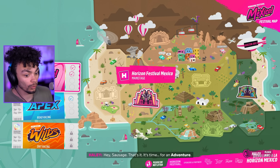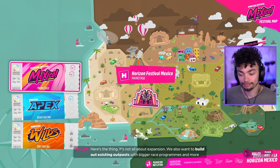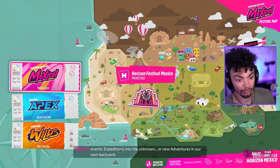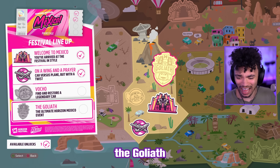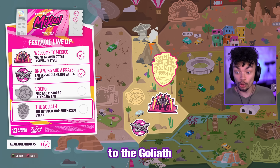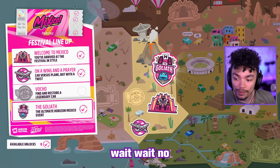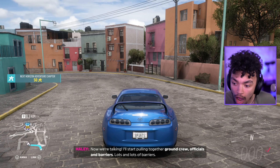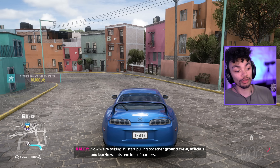It's not all about expansion - we also want to build our existing outposts with bigger race programs and more events. That makes sense. Or new adventures in our own backyard. Wait - we can do the Goliath already? That's probably the path to the Goliath. Yes, let's do it. Did I just unlock the Goliath? Now we're talking. I'll start putting together ground crew, officials, and barriers. Lots and lots of barriers. I just unlocked the bloody Goliath!